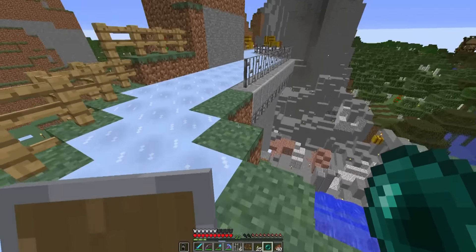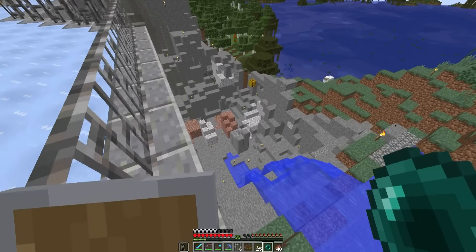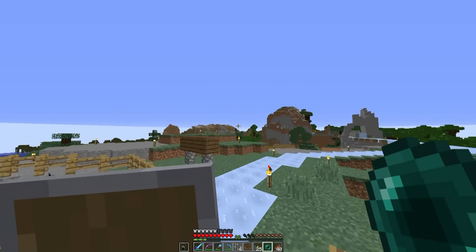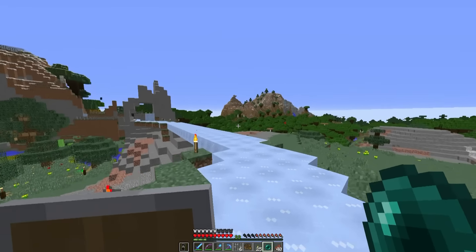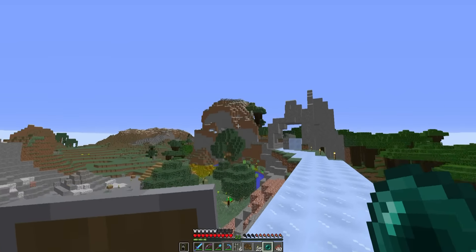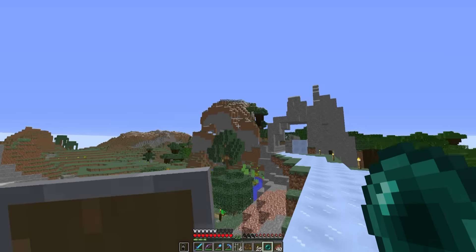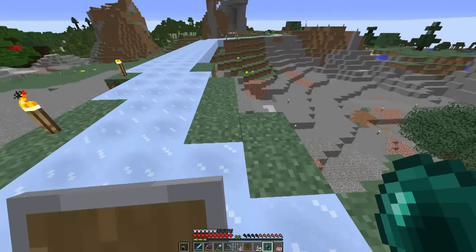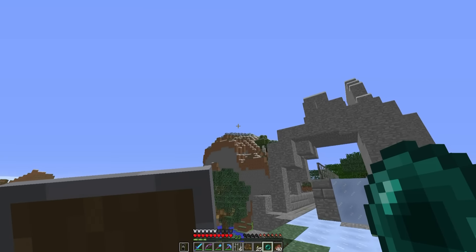If any of the guys on the server want to help out building these bits and pieces, please do. For the top of the mountain, we're probably going to have a building there — inspired by Snowdon in North Wales, the highest mountain in England and Wales, which has a café at the summit for mountaineers and for the summit railway. I think it'd be quite cool to have some kind of building there where we start our races.